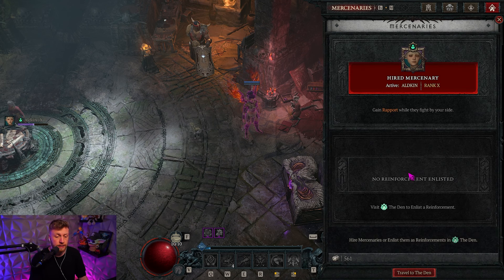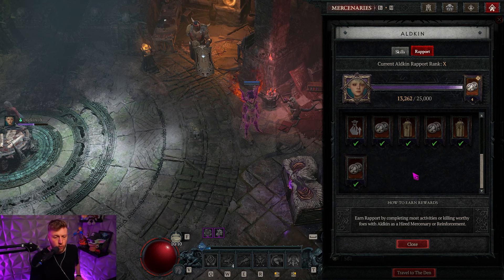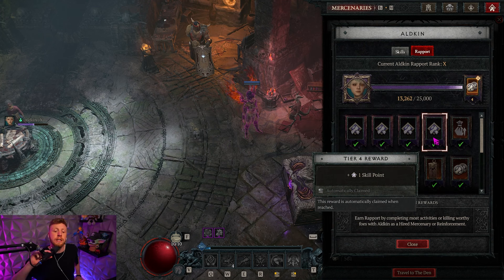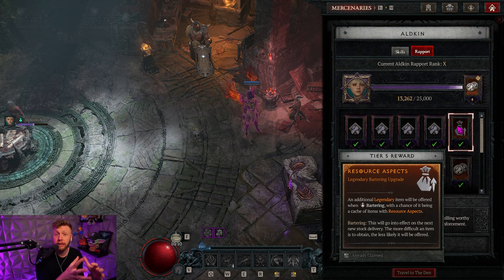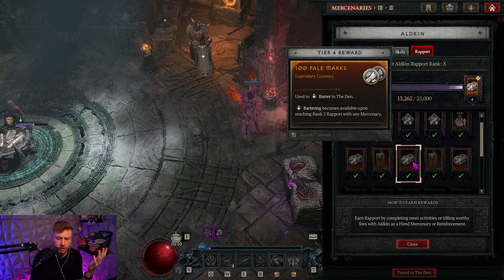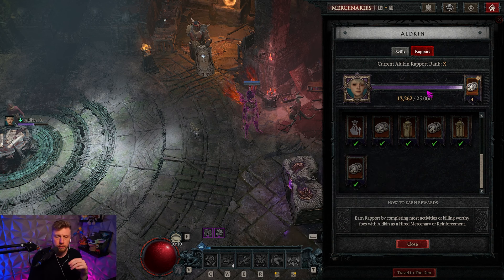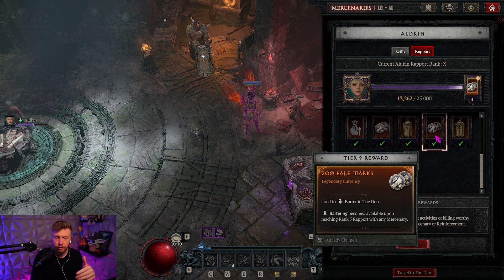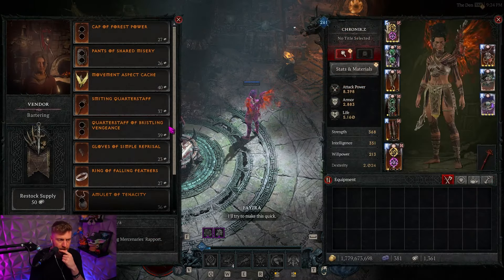You also have the Rapport system, which you can see on the second tab. They are all maxed for me, but as they level up you are not only claiming skill points for all of the mercenaries — which can be spent in the skill tree — but you are also unlocking resource aspects you can choose, pale marks, and some caches that include boss summoning materials. You can keep getting pale marks by just having that mercenary equipped and leveling it up further, then click to gain all the pale marks.